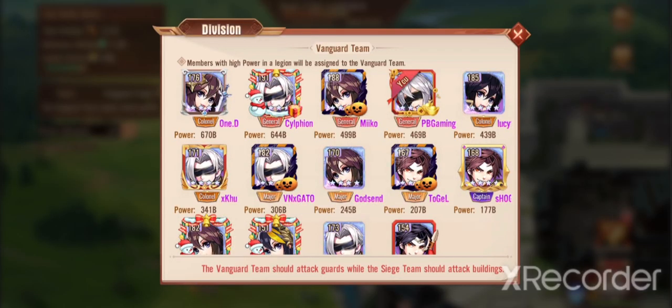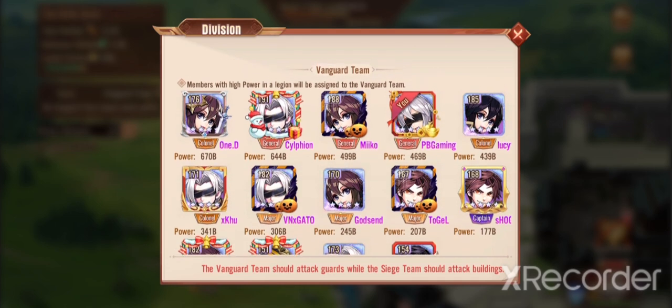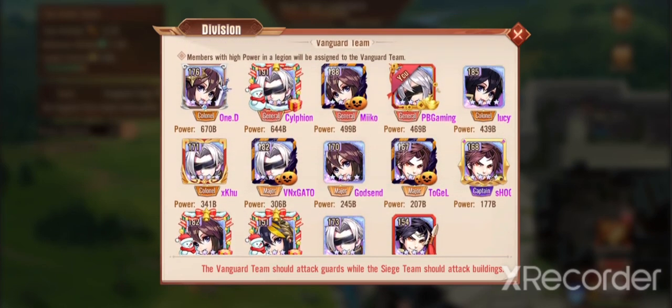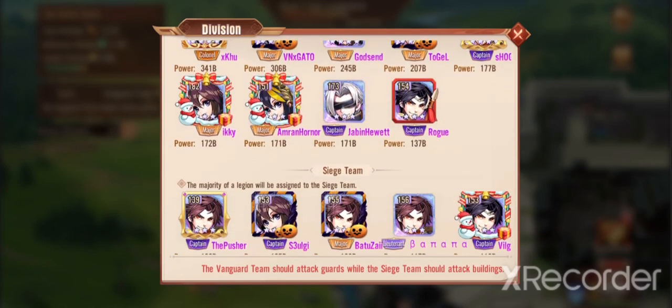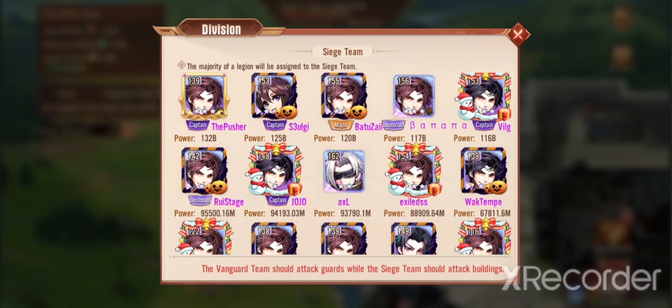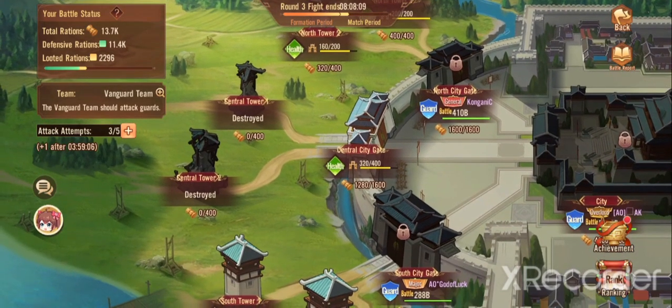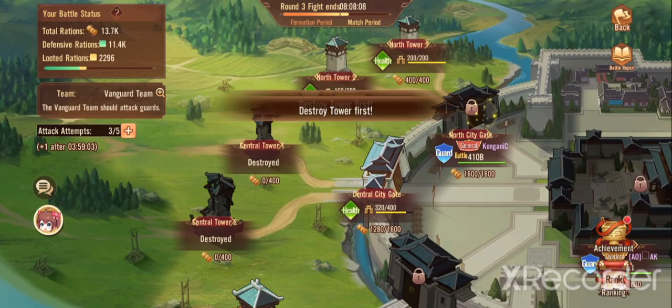This is our vanguard team. By the time you watch this video it's probably all over anyway, so don't stress. Looking at what we have at the moment, we don't have a terribly weak legion — it's not fantastic for an early game server, but it's not terrible. We had enough to take that and destroy the tower.